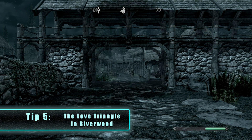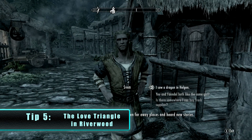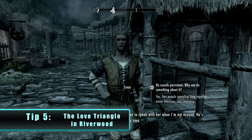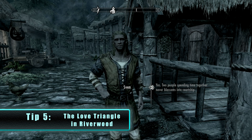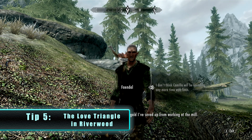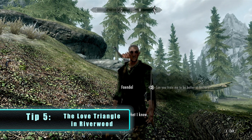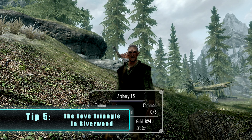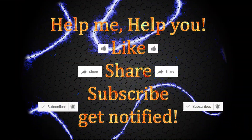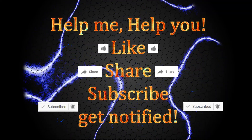For the final tip, talk to Sven in Riverwood and activate the quest to deliver Sven's letter to Camilla. Or, if Faendal is there, start his quest instead — and yes, you should always side with Faendal. He will be indebted to you for the remainder of the game, meaning he will teach you his high-level archery skills and become your follower to hold all that extra loot you're going to need. That's it guys! If you liked this video or found it helpful, please like, share, and subscribe. Jasmine087 signing off.